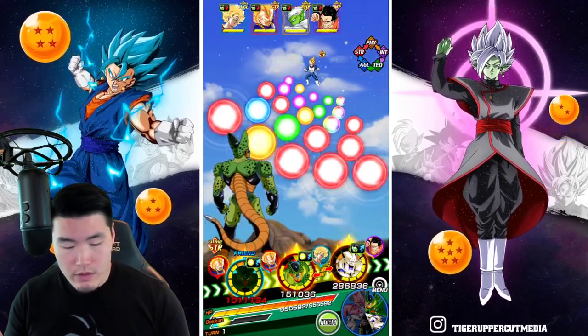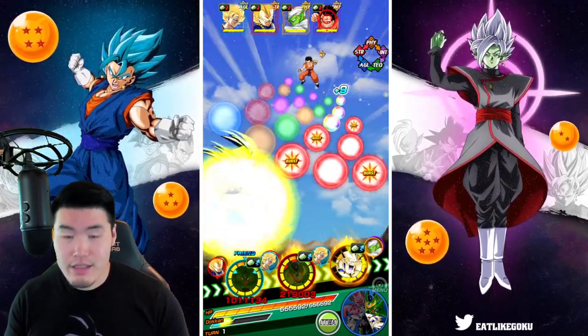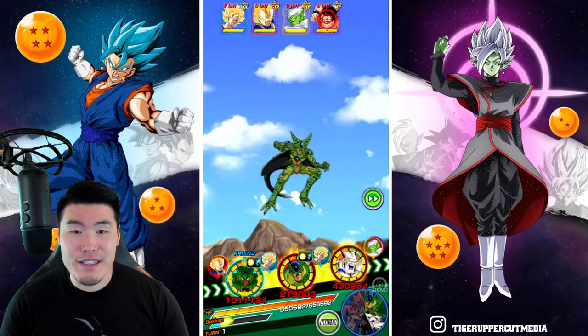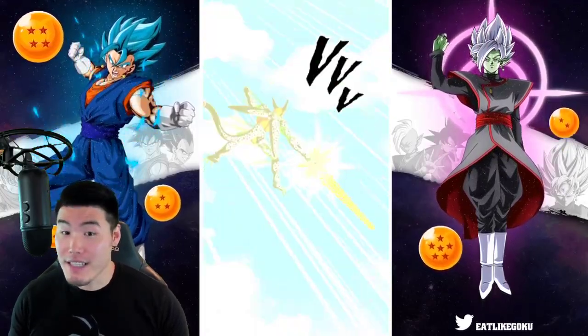And then we'll go for Piccolo with the Second Form Cell, and Yamcha with the Omega Shenron. We should be fine here. The dodges are nice, even though I don't think he really needed to dodge, but it's good to see.